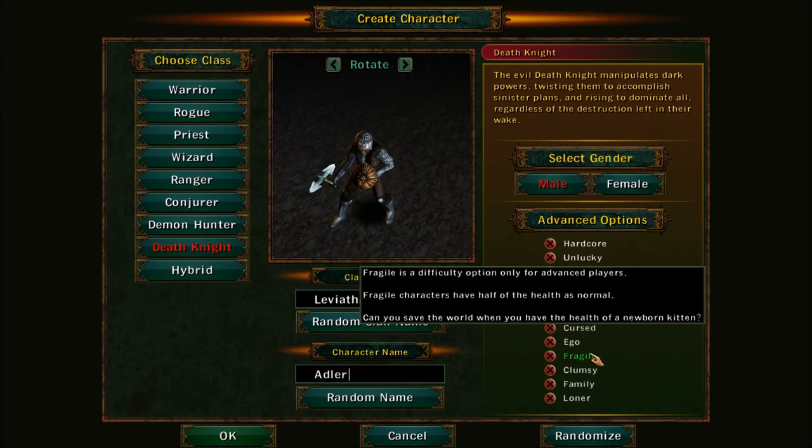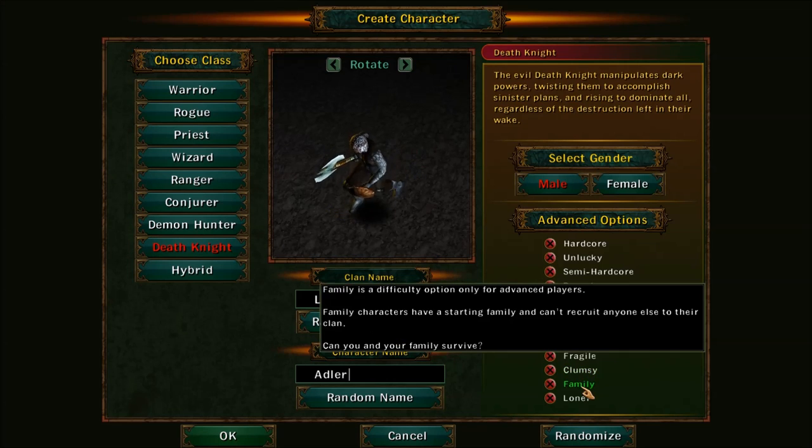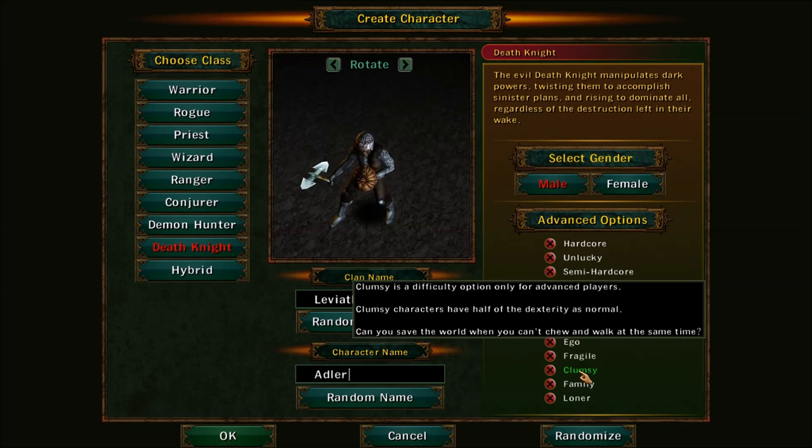Fragile: you will always have half health, no matter what. Clumsy: half dexterity. So you die quicker and it's harder to dodge things.